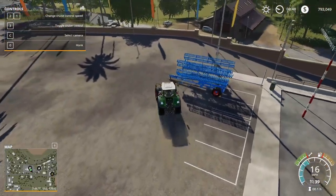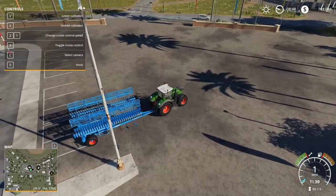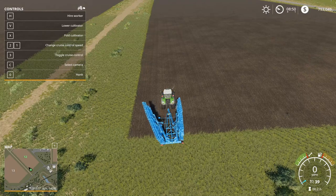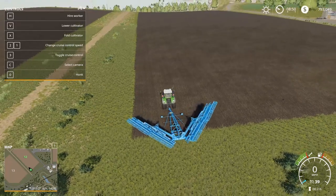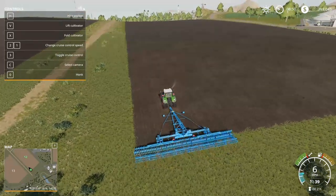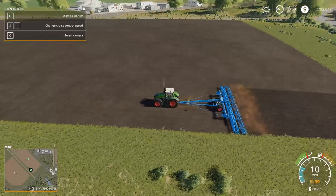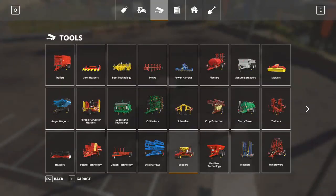Just like every piece of equipment in Farming Simulator, you need to connect to it. I'll meet you at the field and show you how this works. At the field, all you need to do is unfold, then lower it. This one's kind of big so it might take a little bit of time. Once unfolded, you can just drive straight and your field is being cultivated. What I like to do is hire a worker and they'll go through the field and finish it off. That is the first step.